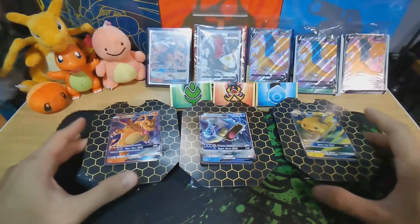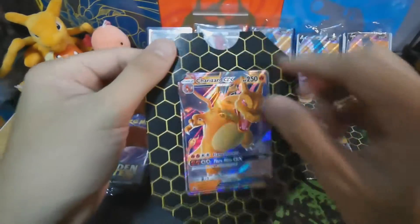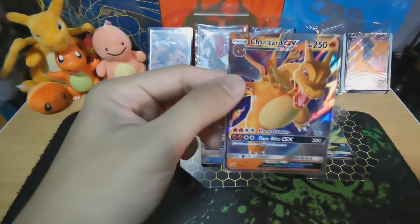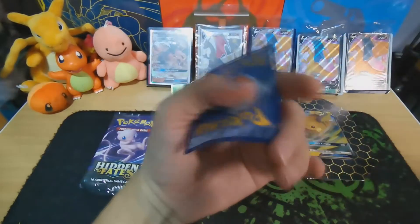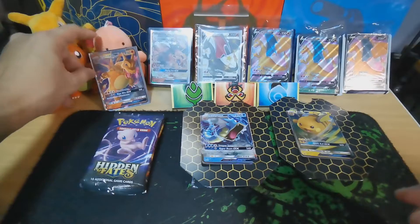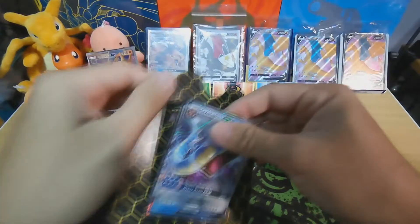Okay guys, so these are the three promos. The Charizard centering looks not bad — let's try to take it out. Look at that. Actually the centering on the back looks a bit worse, but let's give it a sleeve. With all the other Charizards we'll see. This is the Gyarados — let's take them all out.